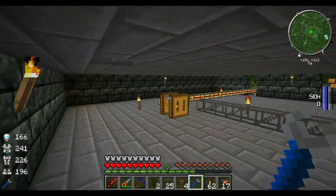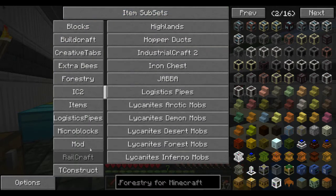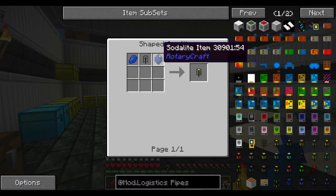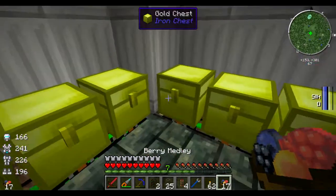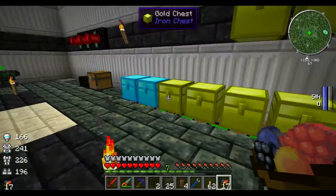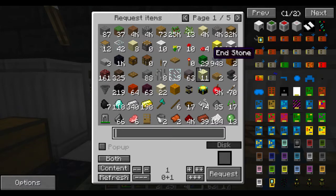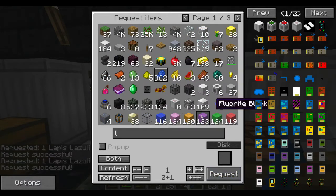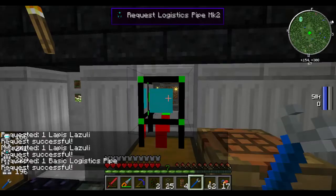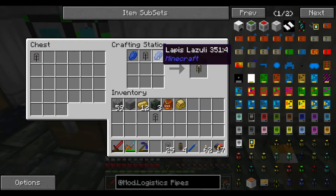Let's go ahead and disconnect all of these and go grab a supplier. For logistics pipes, we want a supplier pipe, which is two lappies. I should have a bunch... what did I do with my lappies? I think I put them in one of the barrels downstairs. Let's grab two lappies. While I'm here, I can actually request another set of logistics pipes. We'll make our supplier pipe.